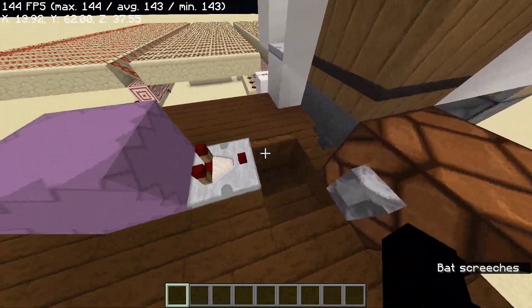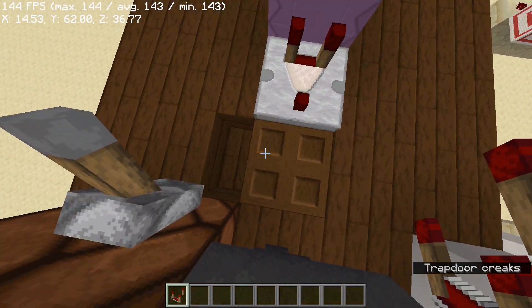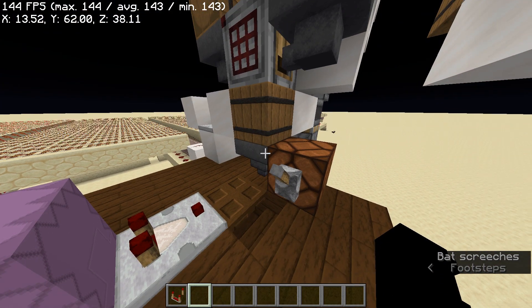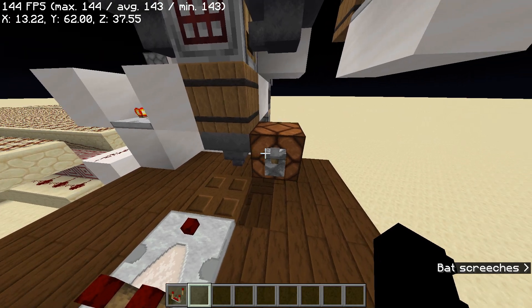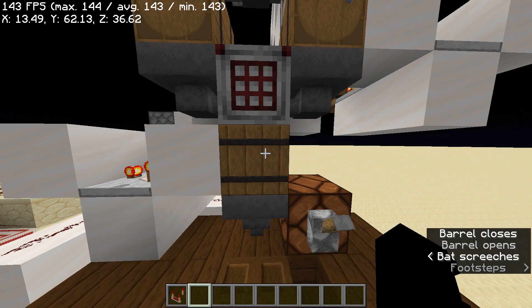We'll start off here. We have the suppressor, we have a comparator, we have a trapdoor that opens and closes, and that's what performs the suppression for item shadowing. This lever locks the hopper so you can create the shadow stack. This is our storage for rockets.